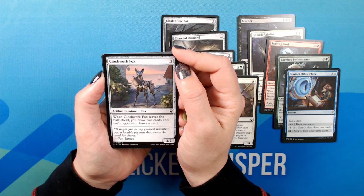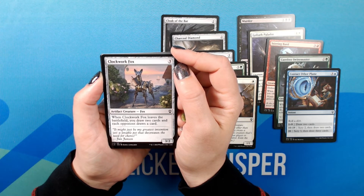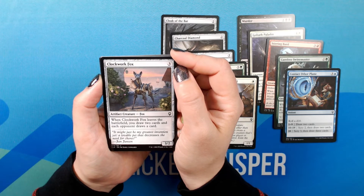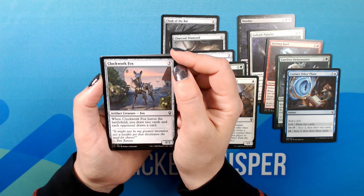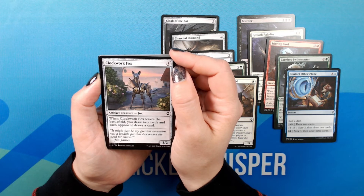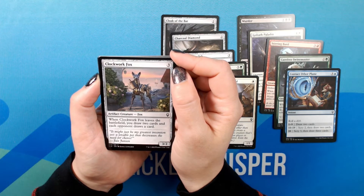Clockwork Fox. Three. 3/2 Artifact Creature — Fox. Common. When Clockwork Fox leaves the battlefield, you draw two cards and each opponent draws a card. Flavor text: 'It might just be my greatest invention yet — a lovable pet that decreases the need for chores.' — Jan Jansen. This one's also really cute, it's got a little watering can!